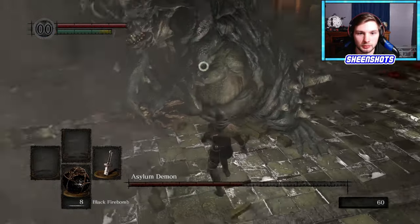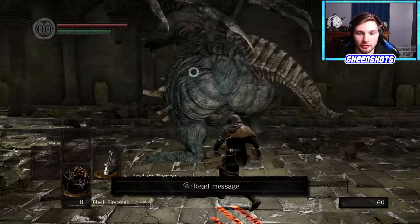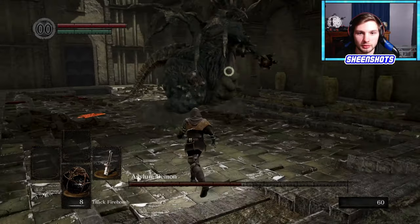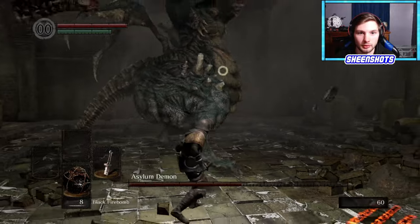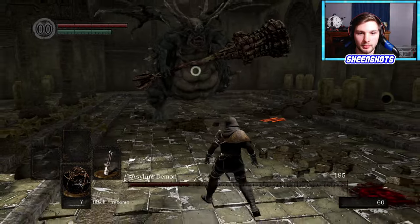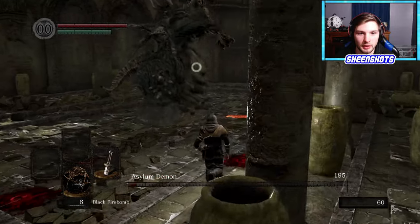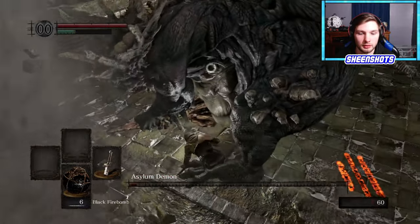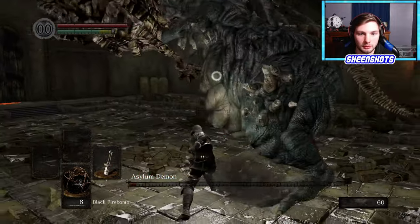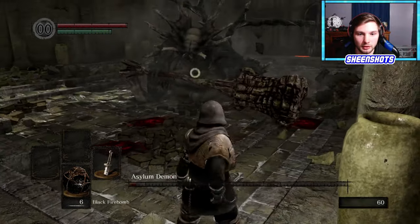Did I go around him? How much damage do I do? I do two damage. Yeah, I think we should stick with the Fire Bombs. I've been told he takes no damage. I thought that missed — what's the range on these? Can I kill him with the melee weapon now, or should I just Fire Bomb? Let's just Fire Bomb.